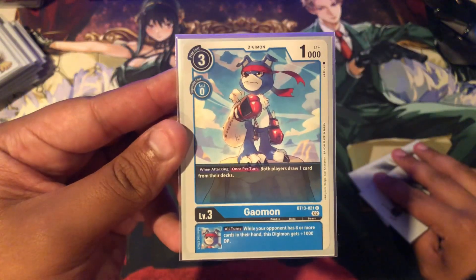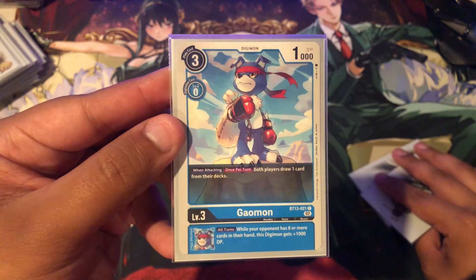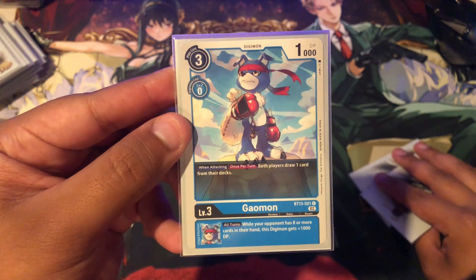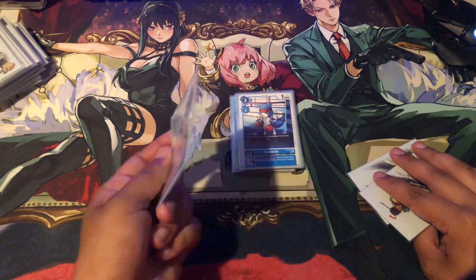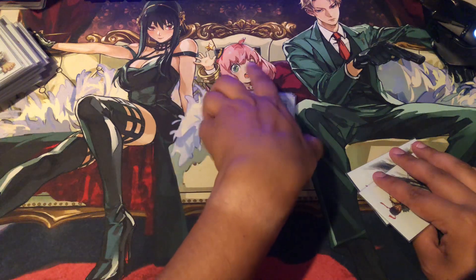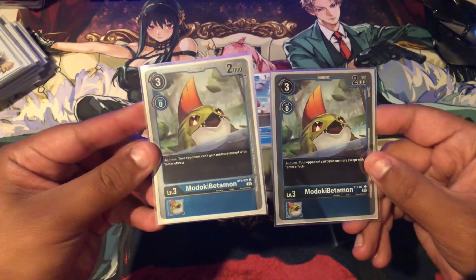He is playing 1 Gaogamon from BD13. When attacking, both players draw 1 card from their decks. All turns, while your opponent has 8 or more cards in their hand, it gets a plus 1,000 — so basically it makes Mirage Gaogamon hit 13k, which is very nice. And then he is playing 2 Madoki Betamon, just as a Memory Blocker.